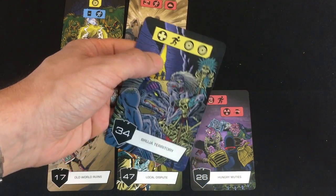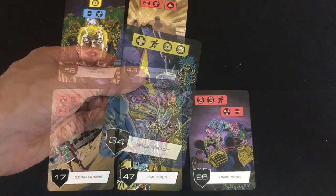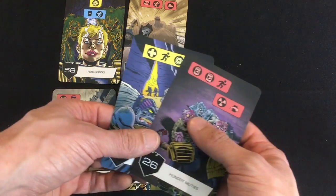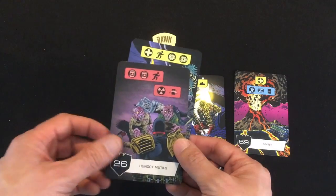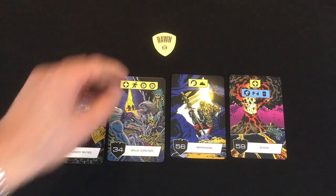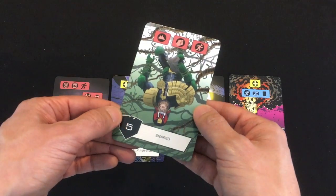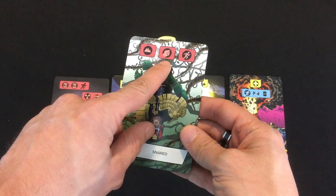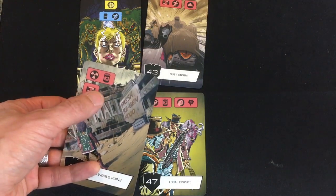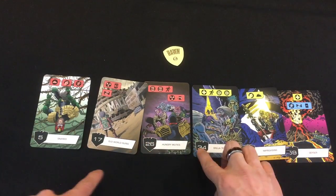The first card I'm going to play is Bruja Territory — I love cards that move me forward, that's how I win the game. The two psychics could be good because I might get some good cards at the end of the line. Second, I'm going to play Hungry Mewdies to also move. I've got three food right now and several ways to potentially generate food later, so I'm not too worried yet. Organizing by number, both go to the left of Improvising and Geyser. I then draw the fifth card: Snared, a five, which goes right at the front. For my final card I'll play Old World Ruins, numbered 17, slotting in the middle between five and 26.